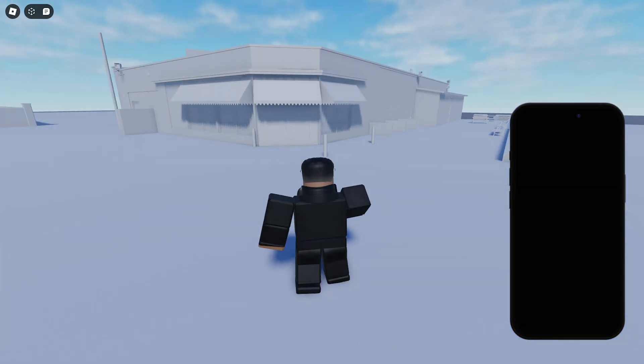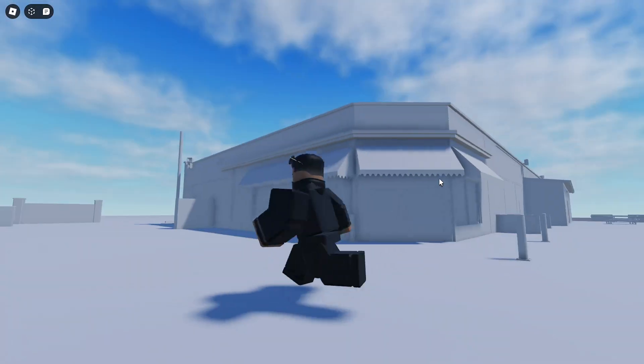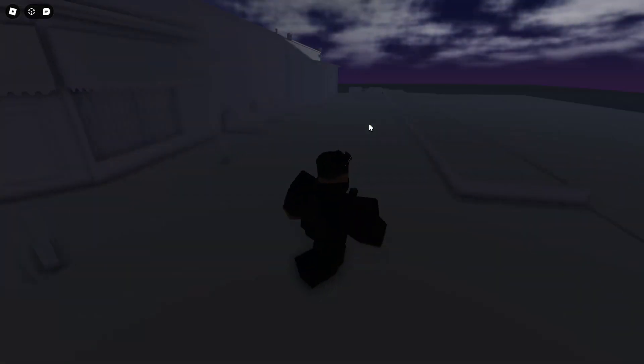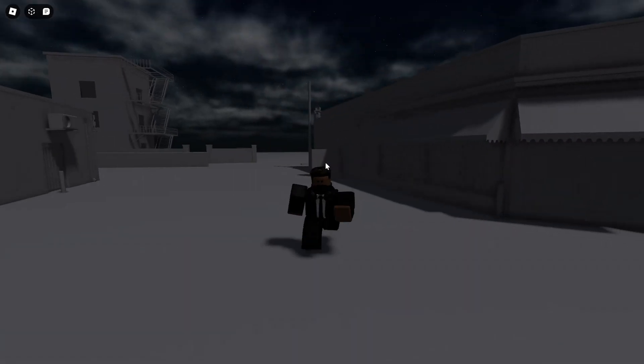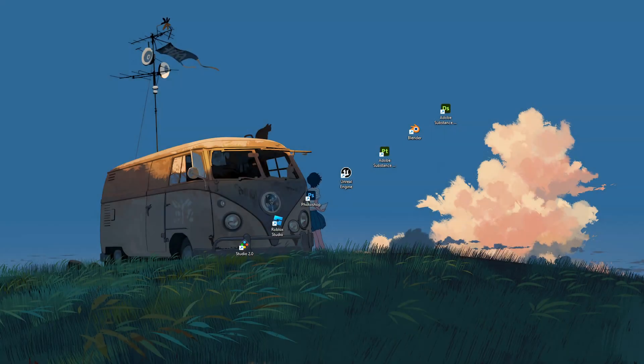I also imported some buildings into Studio just to see what it looks like — it looks awesome. They just need textures. Once we add in the rest of the objects it will look perfect. The new phone system is looking very clean.